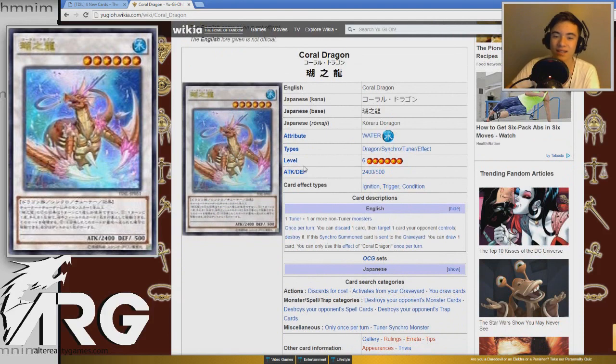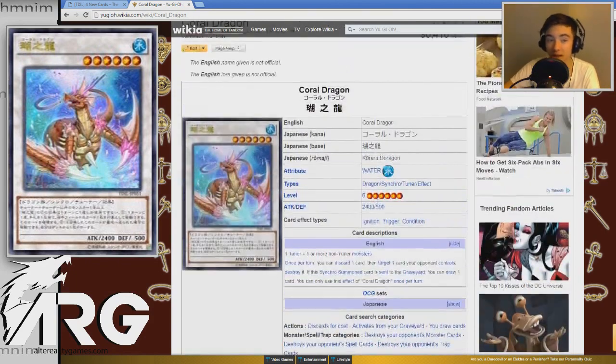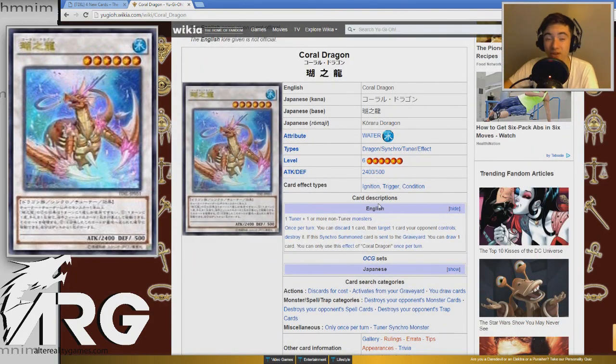His name is Coral Dragon and it's the newest water dragon synchro. This card's really good. Looking at the stats: it's a water dragon synchro tuner effect, level six, 2400 attack, 500 defense. One tuner plus one or more non-tuner monsters - so it is generic. Once per turn you can discard one card and target one card your opponent controls and destroy it. If this card is synchro summoned and sent to the graveyard, you can draw one card. You can only use this effect of Coral Dragon once per turn.